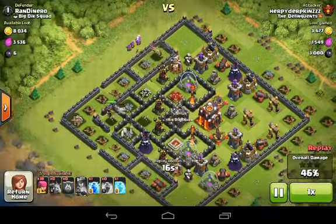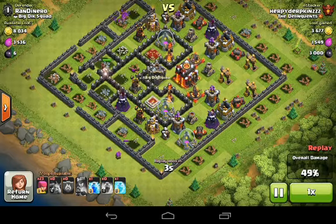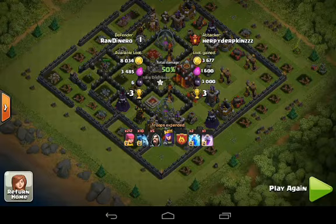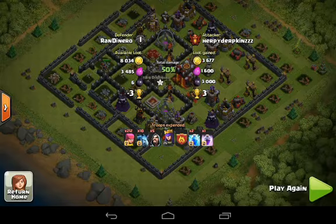We still have a lightning spell in reserve and 60 archers left. We drop them to take out the cannon, which takes a little longer because of the increased health from the last update. The archer queen takes out the air defense, then hits a wall — so we end it there. No gold or elixir, but 3,000 dark elixir. That turned into 4,200 with the bonus just for winning — and that's what you've got to do.